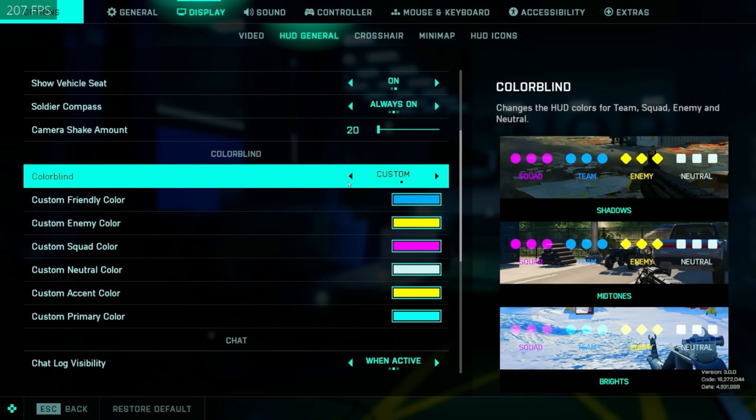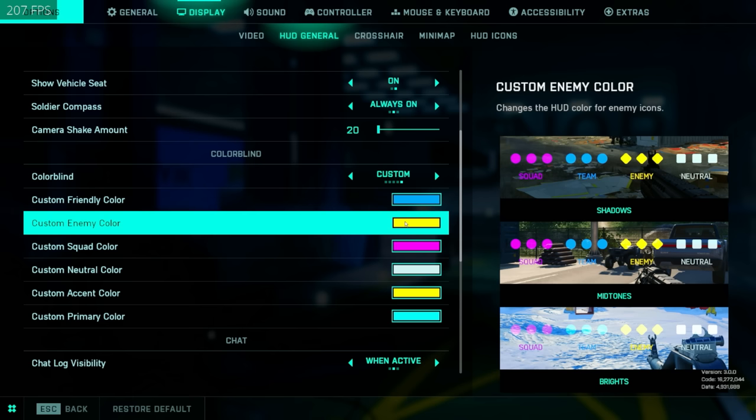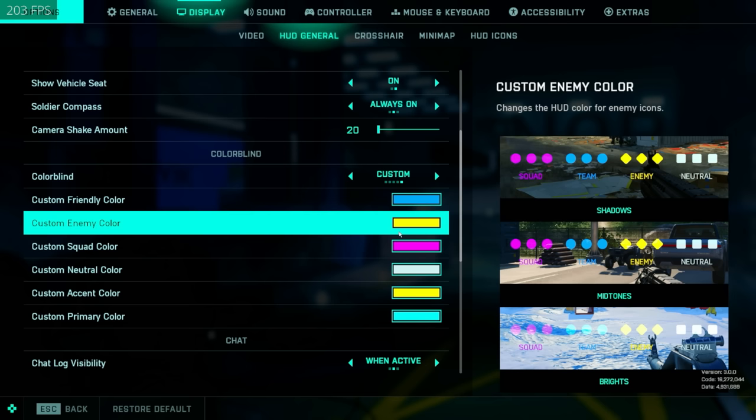Now for more preference-based settings — a lot of people ask me about the colorblind settings. Yes, I am colorblind — red-green colorblind. I would recommend doing a quick online test yourself; a lot of people are colorblind just a little bit without knowing, and sometimes changing these settings can really help you. I know it did for me. So I run light blue friendlies, yellow enemies — because red enemies against the green background on the grass does not work for me at all — and purple squad mates.